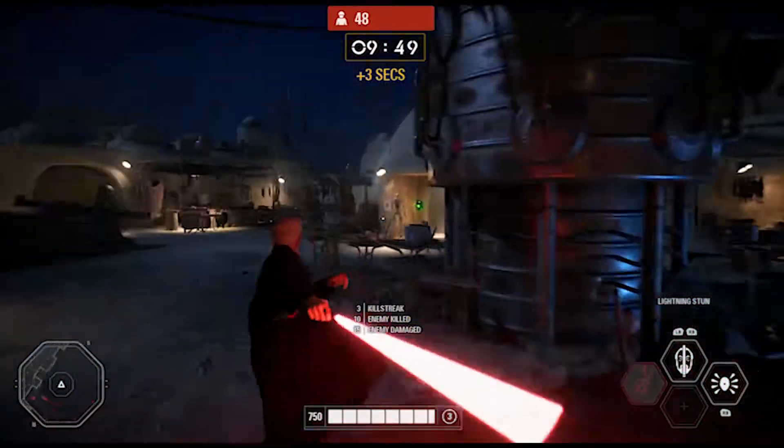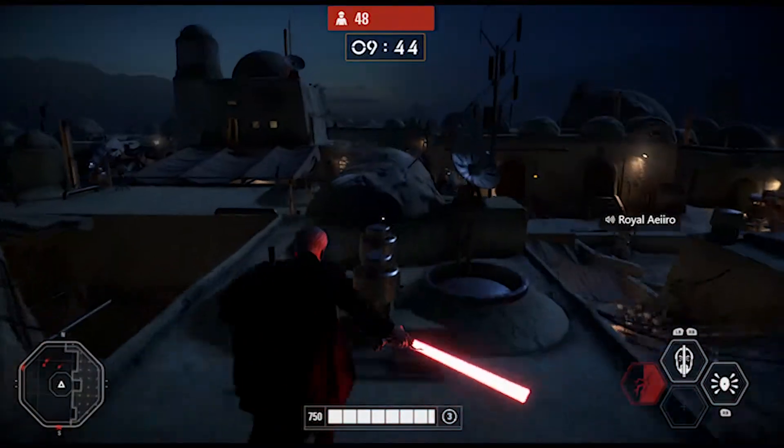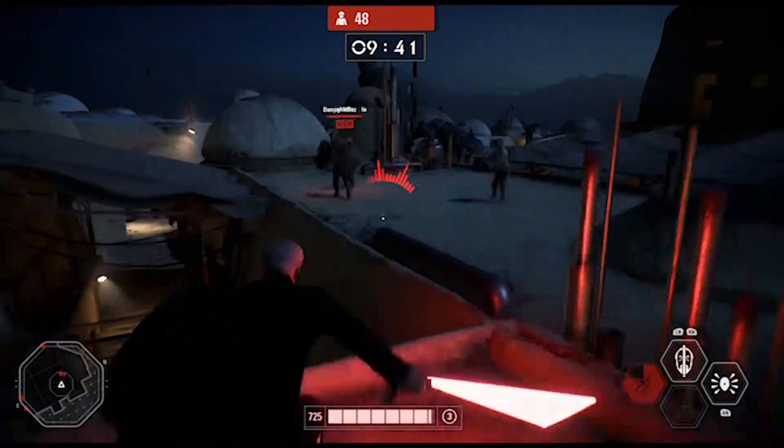I'm using the lightning stun ability — as you see right there, boom, just took that Rebel out immediately. No questions asked, just gone, took him out. And I think it's because I had the maxed-out version of this ability. If I didn't, it probably wouldn't do that.